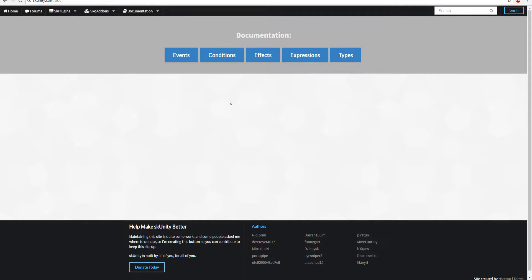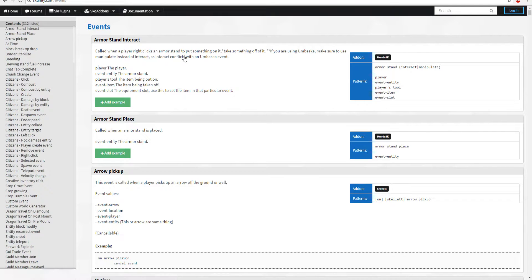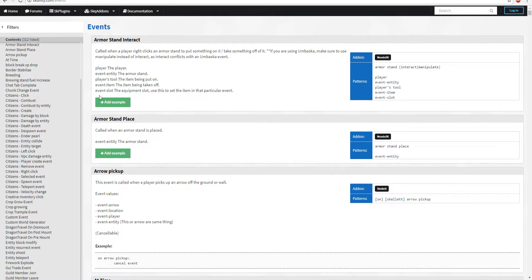This link will be down in the description — this is going to be your friend. I would definitely recommend you bookmark this page if you're brand new to Skript coding, because there is a full documentation page you can learn from. As you see, we have Events, Conditions, Effects, Expressions, and Types. We're going to be focusing on Events — the best way to describe an event is something like a player breaking a block, a player running, or a player PVPing.